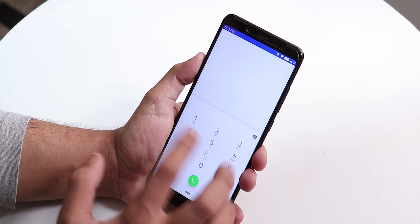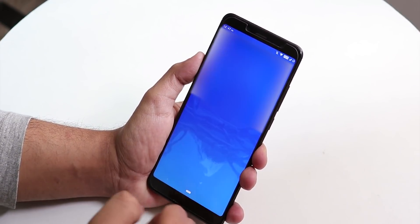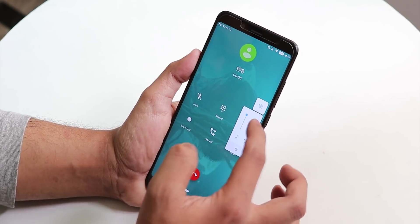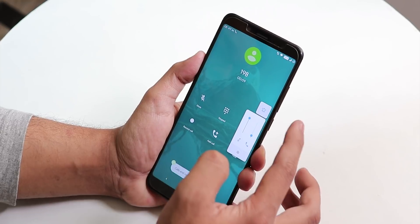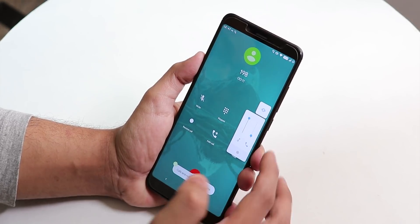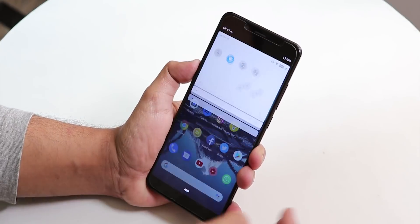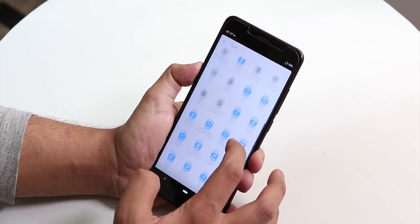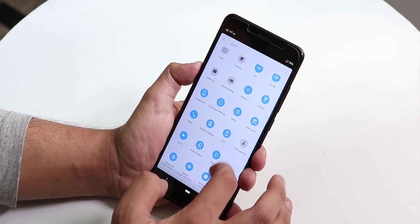Let me place a call and show the in-call experience. As you can see it works, and we have the Android Pie volume panels. You can put the phone into vibrate from here, and we do get the call recording option. In the quick settings panel we have extra quick toggles including gaming mode, heads up, and a lot of other options.